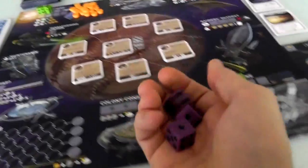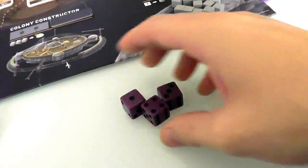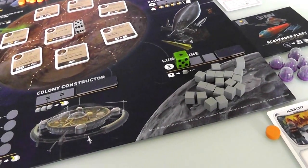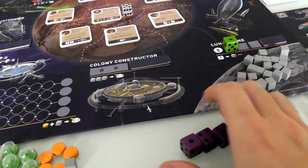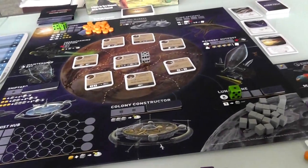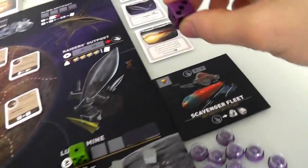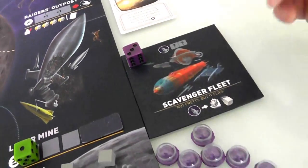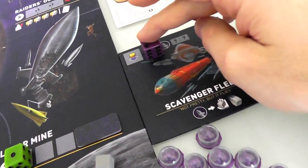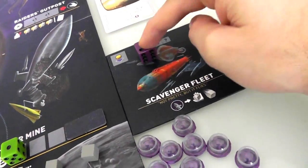Now it is Jen's turn. She rolls her dice and gets a one, three, and a four — still no pairs and no straight. In the base game, the faction board space wouldn't be available, but this is a special faction space. Jen is going to go to her own faction board. Since it's her own, she does not have to pay. If I had gone there, it would have cost me and I'd block it so Jen couldn't use it.